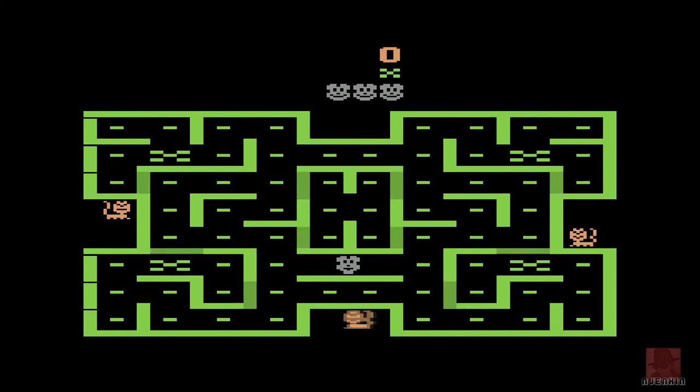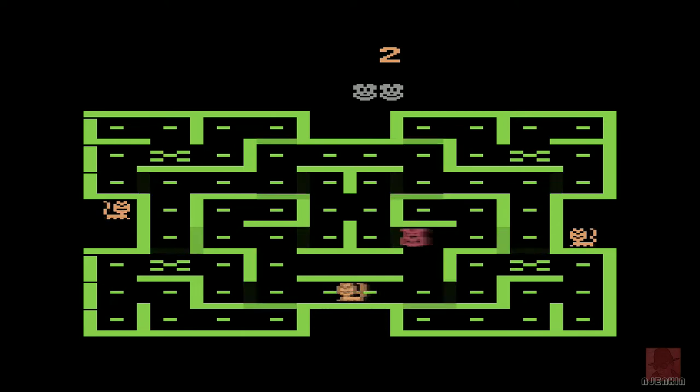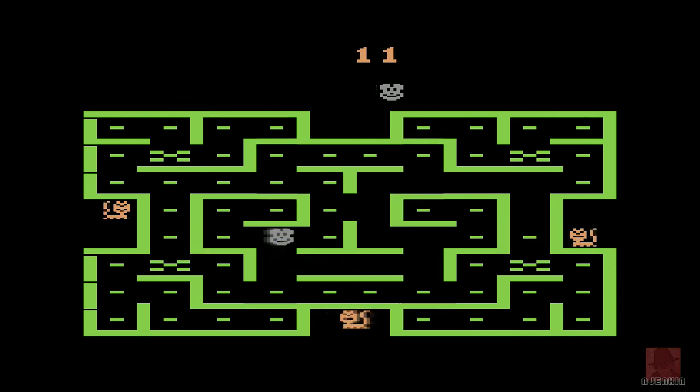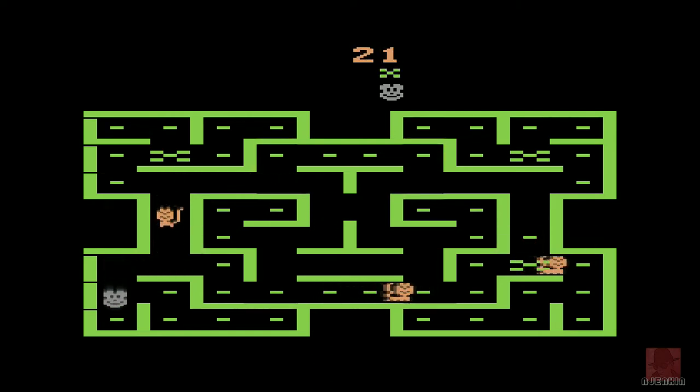Let's start again. Up at the top-left, just collect all the pills. Holding the fire button for a long time seems to turn you into the dog, but you're only that for a few seconds. Just concentrate on not running into cats and collecting all the dots - those horizontal dashes.